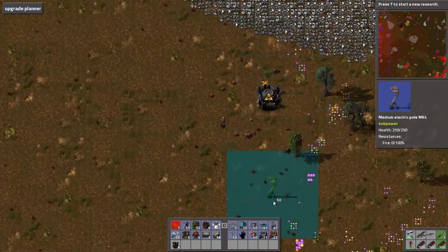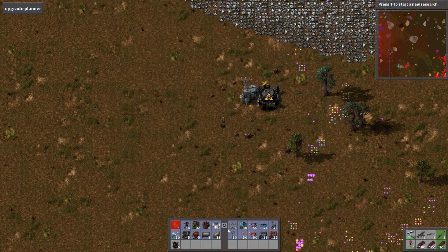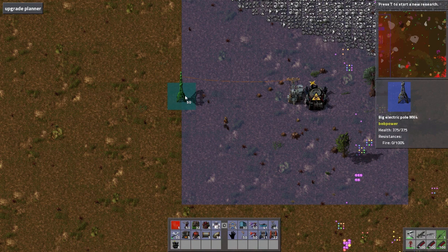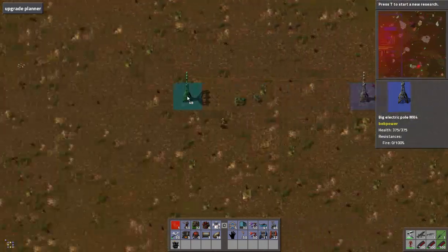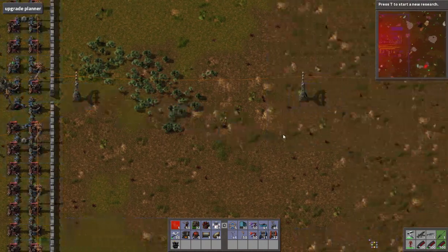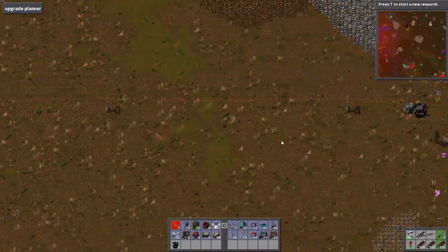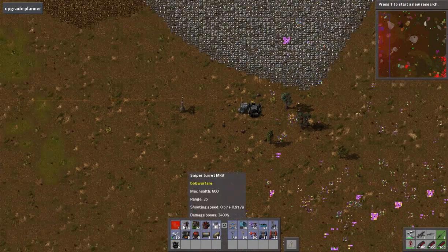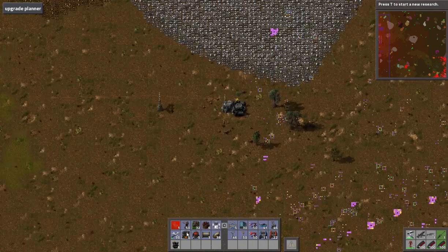Now we need to set up power, so let's set up power with a substation — a big one here. These have such a wide range. We've got biters that appeared right over here, which is not cool.